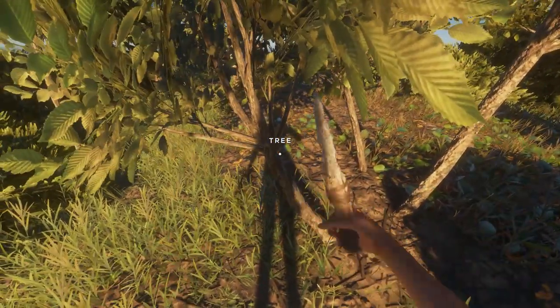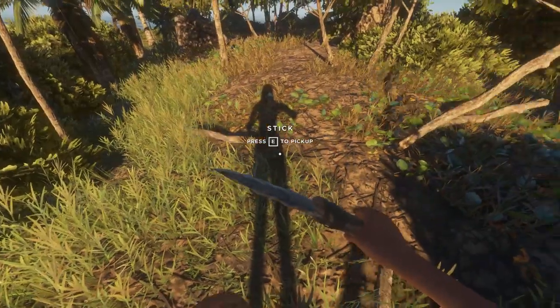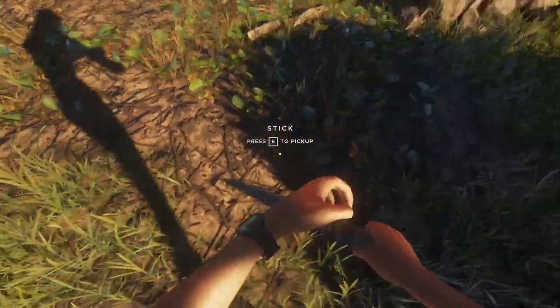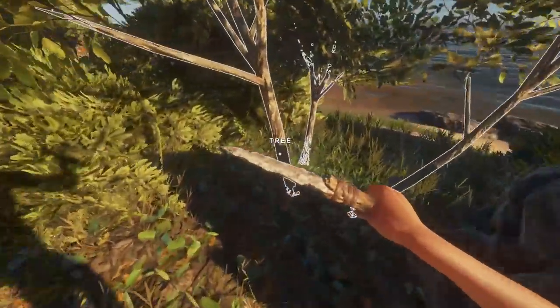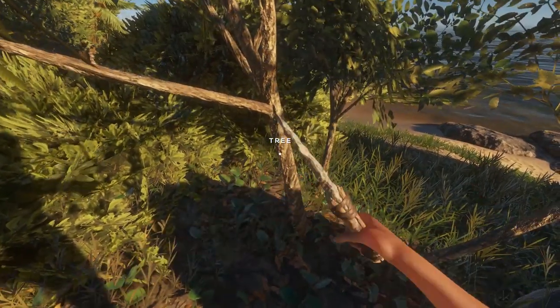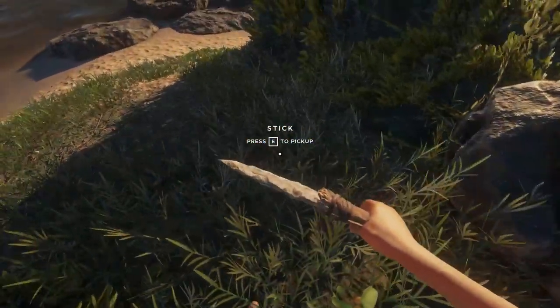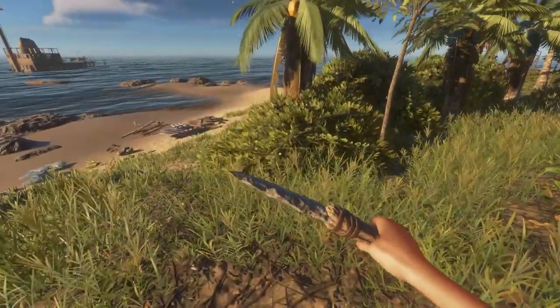I'm going to knock down a few more of these small trees to get some sticks. If I do build a raft, I'll need quite a few sticks because at this stage the only raft base I can build is using sticks. I'm not sure if I can build the buoy ball base yet, but we'll figure that out.